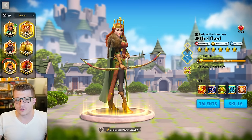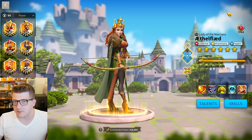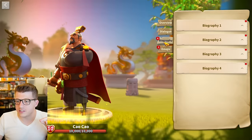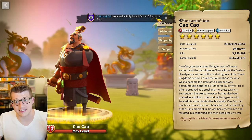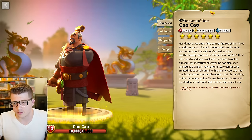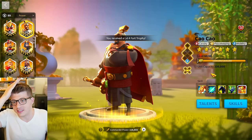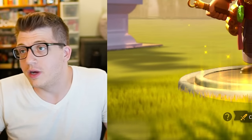Mistake number eight is one I made many years ago but is still one of my top regrets: dumping legendary commander sculptures into Cao Cao and Charles Martel — both gold key commanders. Cao Cao was first; I spent at least 200, probably more, on universal legendary commander sculptures investing in him. As a free-to-play player, I wanted a good legendary — I was tired of using pelagius and other epic commanders.